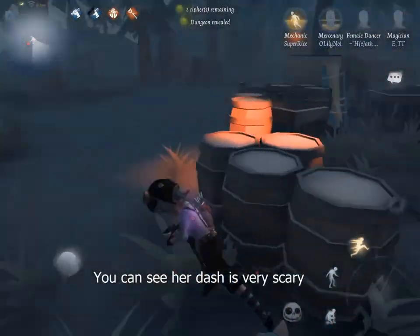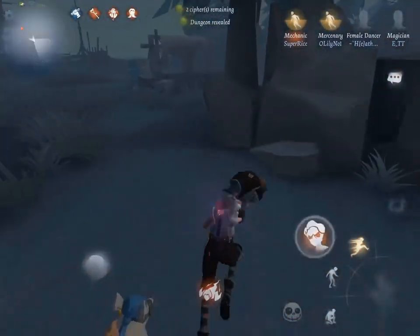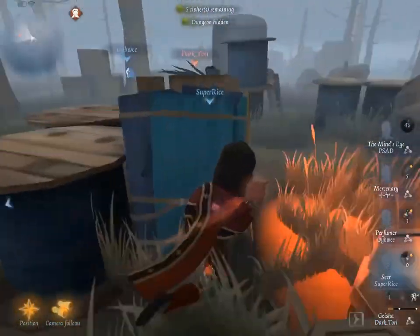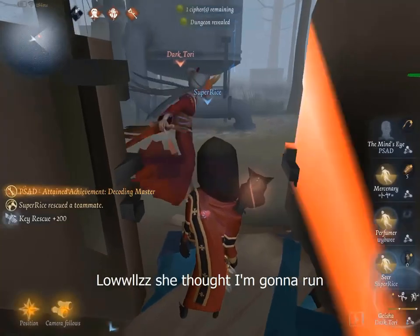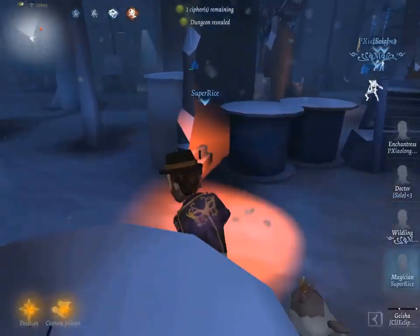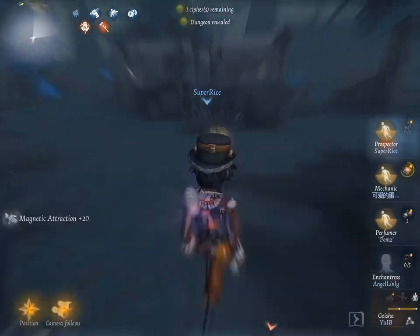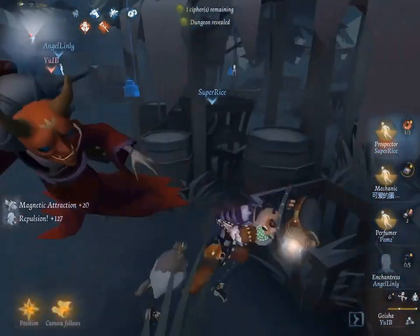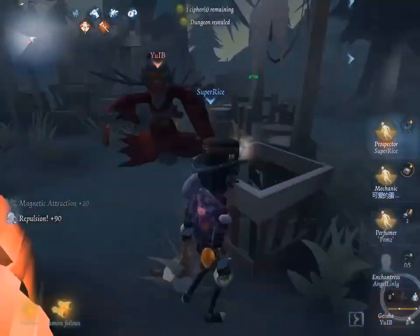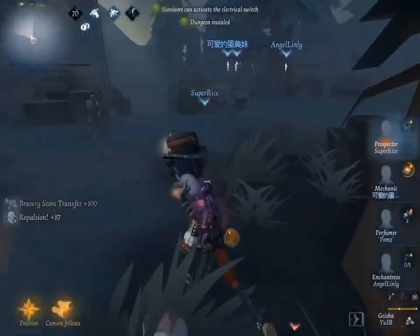The third trick is 'joke.' I consider joke a basic trick to counter Geisha because this hunter's attack range is very short and she has trouble controlling her hit after dashing. Most Geisha users hit immediately after dashing regardless of whether it is a right or miss. Joke is an action where you run unexpectedly to reduce the chance of taking a hit from the hunter — to buy more time to relocate to a better kiting zone. Joke is not easy and mostly depends on luck. Most survivors joke by running towards the hunter intentionally, then running back, leaving a short distance.